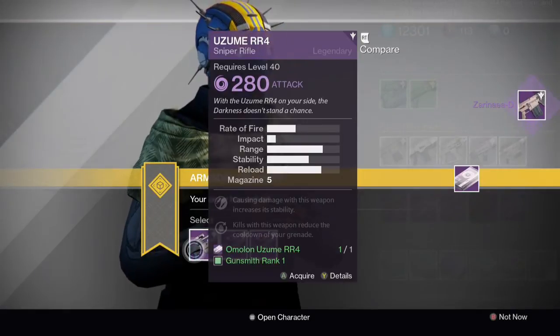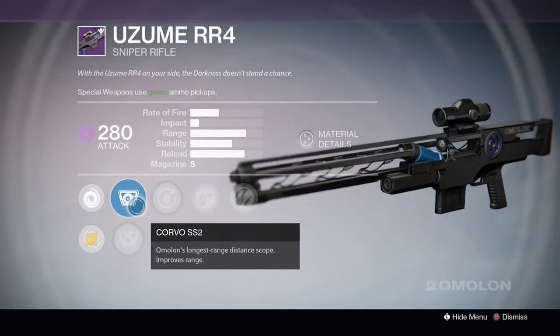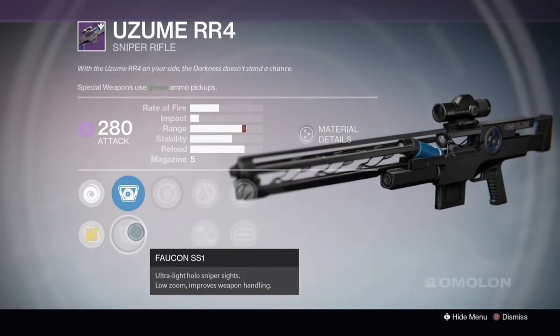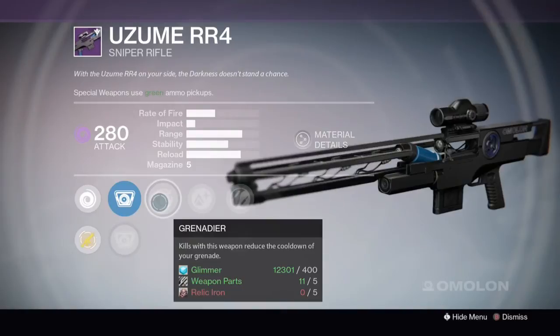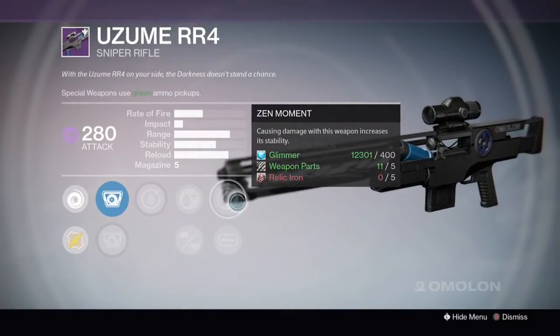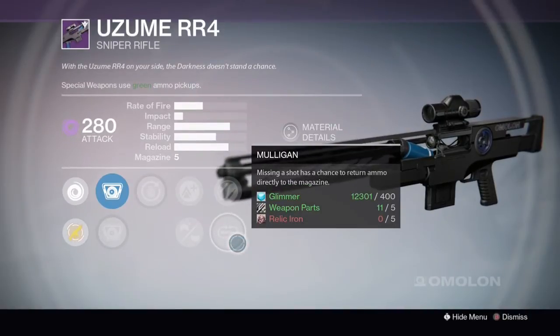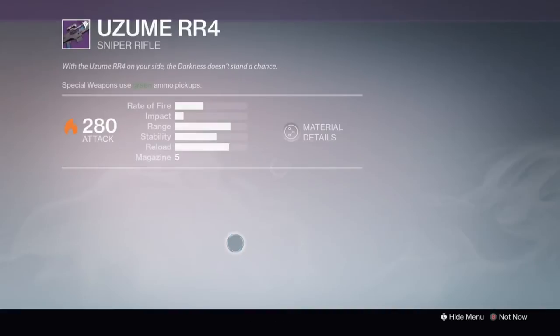Next up we have the Azumi RR44. Option 1 has a Long Range and a Light Low Zoom Scope, then Grenadier, Lightweight, Hand Laid Stock, Zen Moment and Mulligan. I do like that holographic scope, so that's a good option so far.